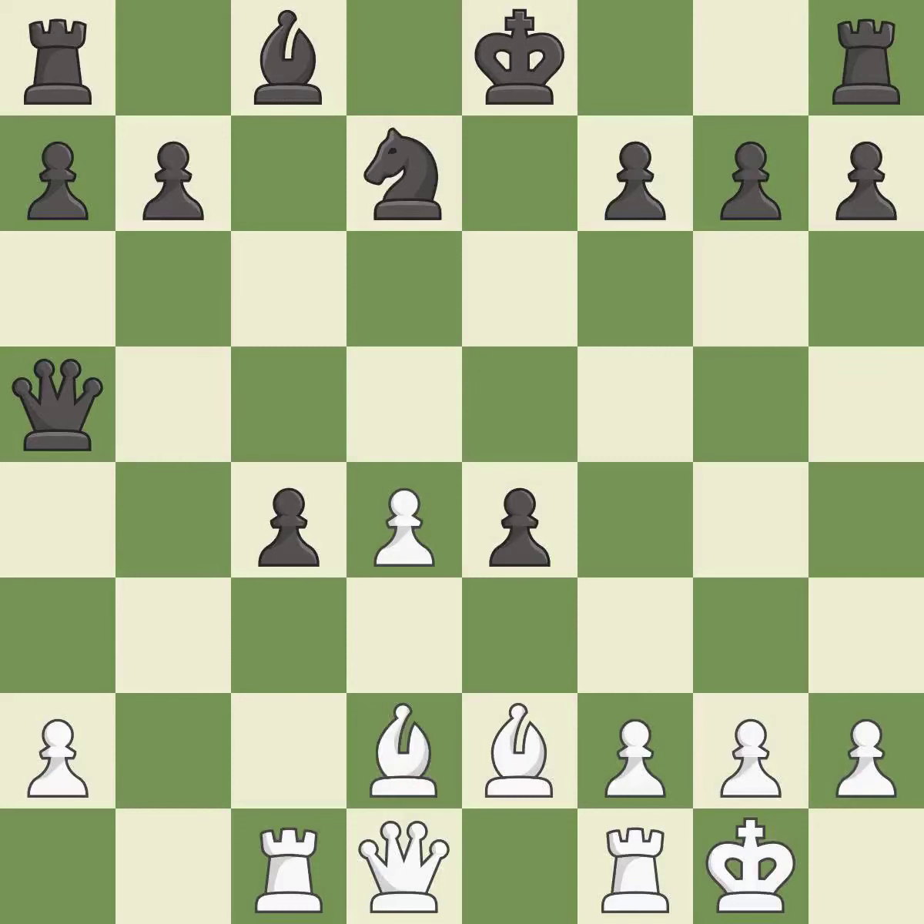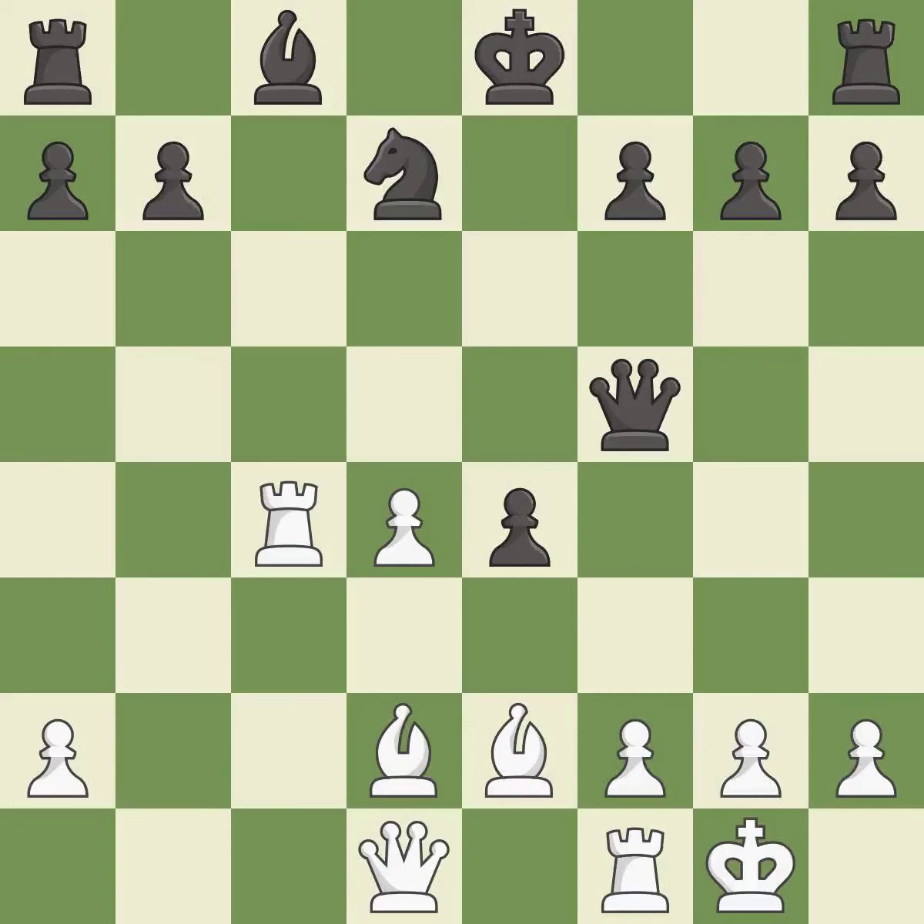This wins time by threatening a queen and forcing it to move away. This moves the queen to safety. That pawn was free for the taking. This threatens to prevent castling.